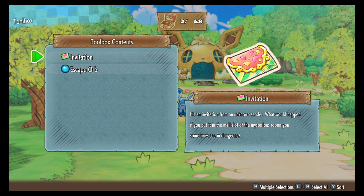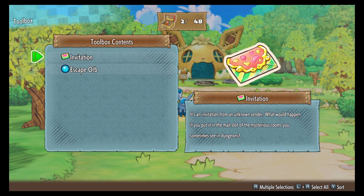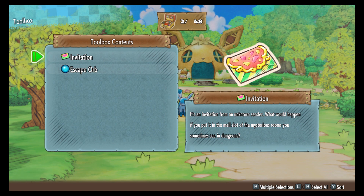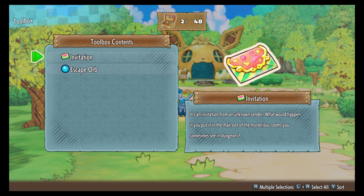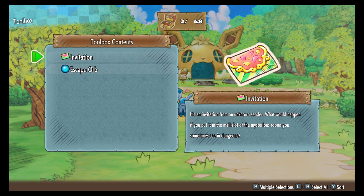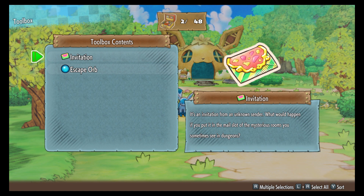When you get to the top you will recruit Celebi onto your team. After that, make sure you've completed a dungeon called Mt. Faraway — you will fight Ho-Oh at the end of that — and you would have to complete that dungeon to unlock Western Cave. When you unlock Western Cave, make sure you're trying to find a Mystery House in that dungeon, because that's where you will recruit shiny Celebi.